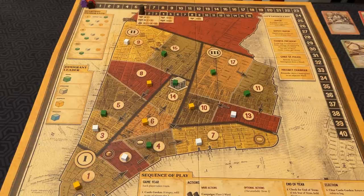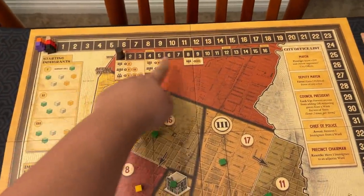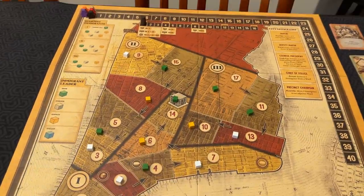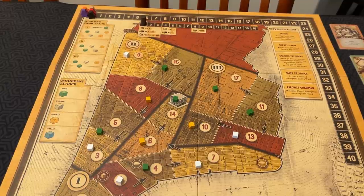The game is played over four terms, each of which is made up of four years. Each year, every player takes a turn. Once everyone's taken a turn, you resolve the end of year phase. If it's the end of the four-year term, you do an election. After the final election, the game ends and a winner is determined.